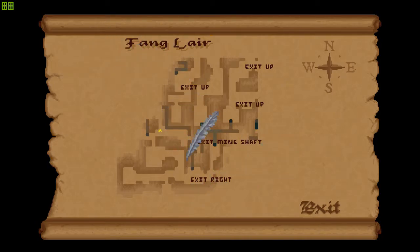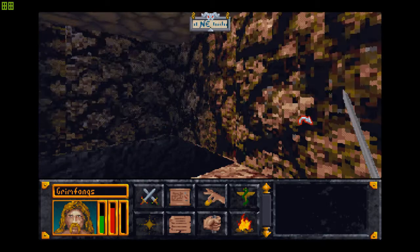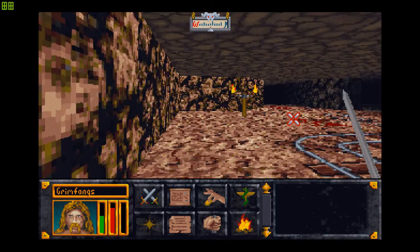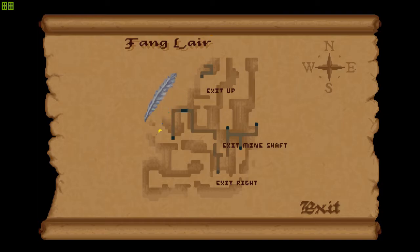Might be over here, might be down here — can't really tell. I'm pretty sure this tunnel connects and comes out over here, so anyway — there we go. That is the mineshaft. Are those skeletons? They sound a little different but yeah, I'll deal with you in a moment. This seems to be another entire section to the map.